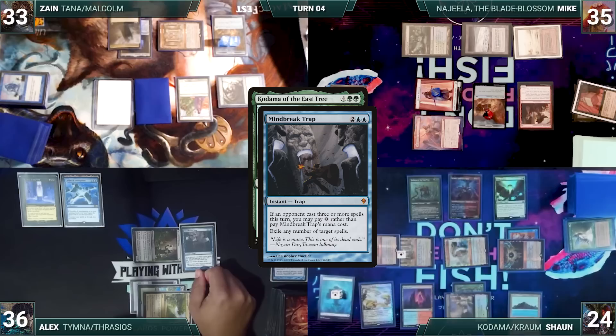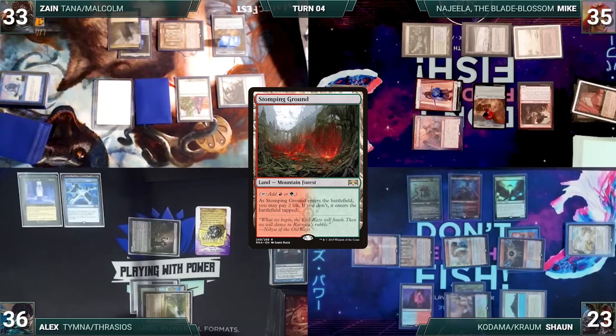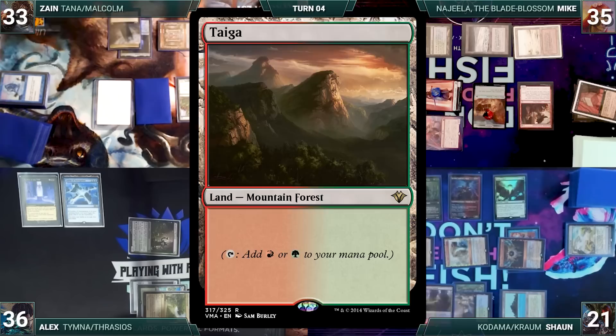In response Alex casts Mindbreak Trap for its alternate cost targeting Kodama. In response Sean casts Swan Song targeting Mindbreak Trap - the trap is countered and Alex creates a 2/2 bird. Kodama enters, and then Sean cracks his Wooded Foothills, pays a life, and fetches a Stomping Ground untapped paying two life.